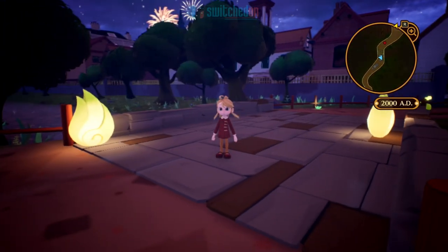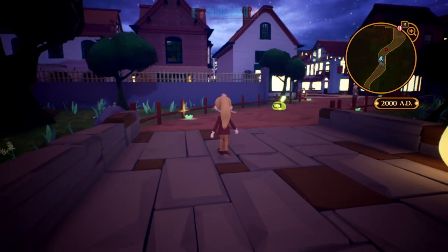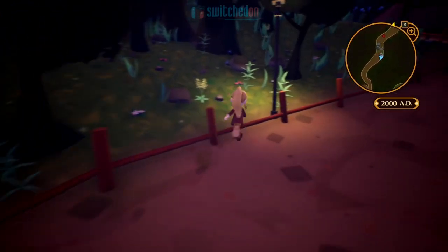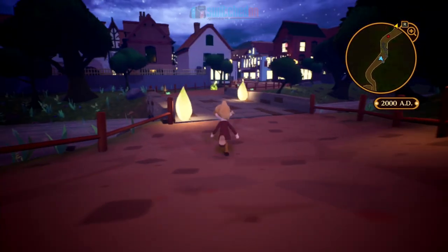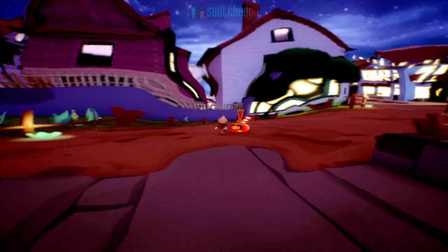It's up to Sherry and the robot she finds, called Isaac, to resolve this situation, find out what's going on, and travel through time to uncover this mystery. We're just going to have a little playthrough here while I chat about some of it. It's a typical JRPG — just have a look at the battle system here.